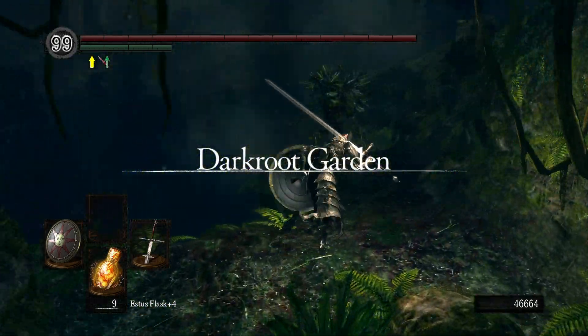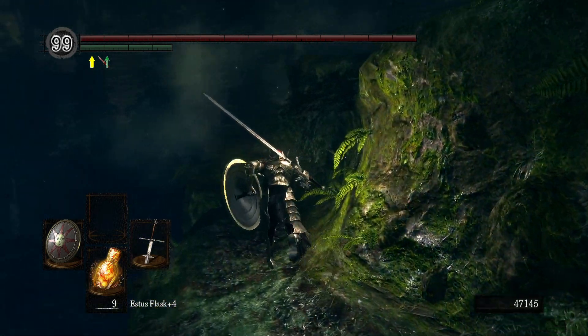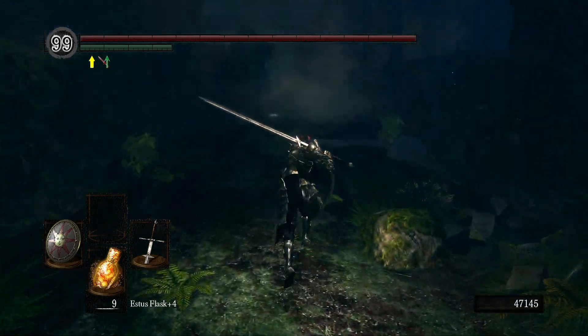Now we are in Darkroot Garden. I got the Blooming Moss Clump and the Purple Moss Clump — I should have come here before Blighttown, but whatever, Blighttown is done and I don't have to think about it.